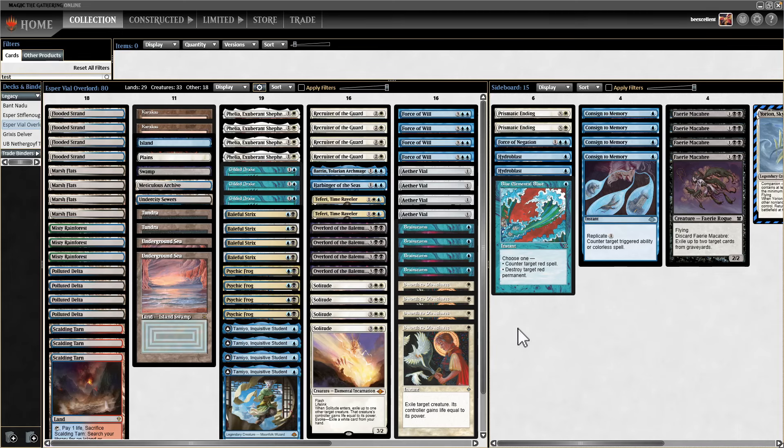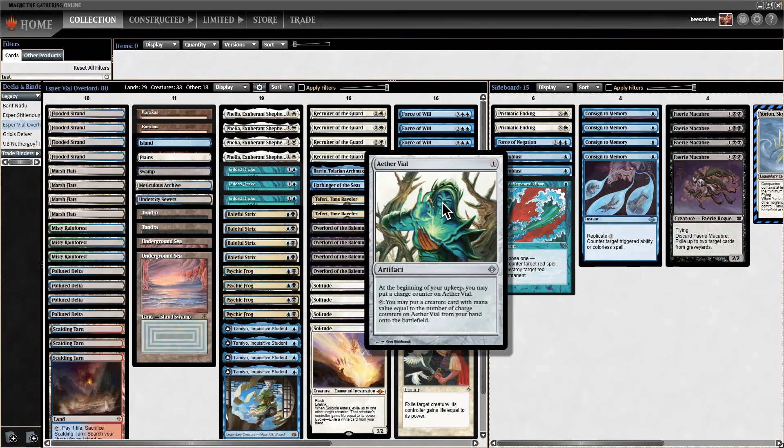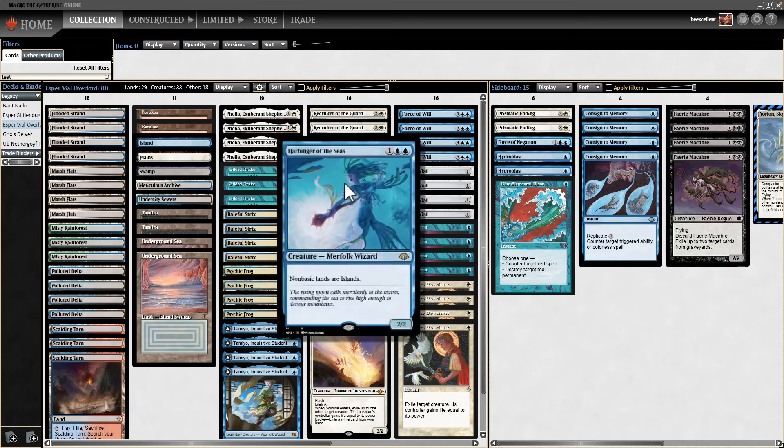Some other cool interactions worth noting: Aether Vial at instant speed. Take your creature with Gilded Drake at instant speed. Put a Baleful Strix onto the board at instant speed. Put a Harbinger of the Seas in play that your opponent can't interact with — they have fetches and you just activate Vial, and suddenly their fetches are islands. They can't even fetch anymore. Instant speed stopped them from being able to get their basics in time.